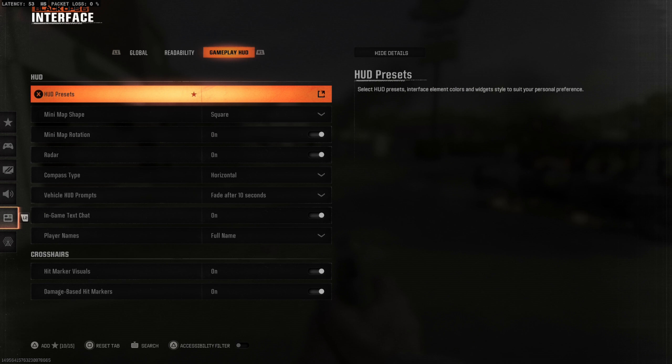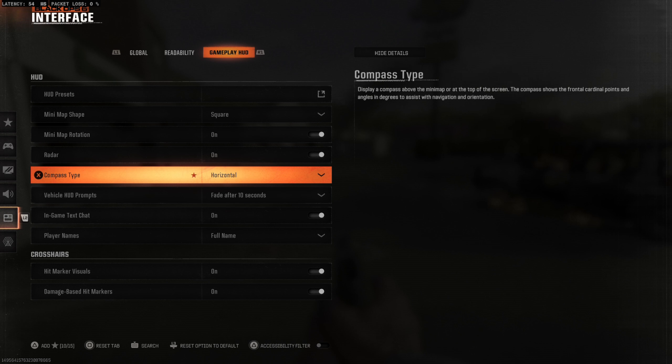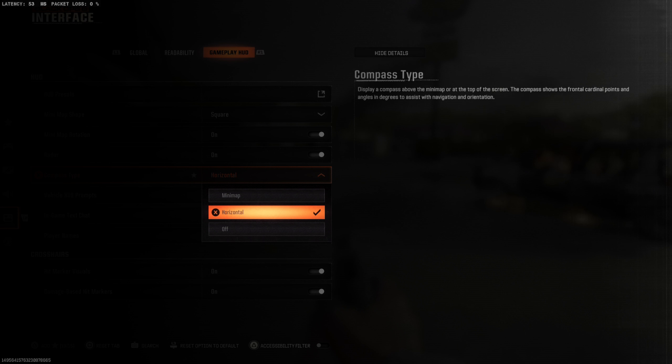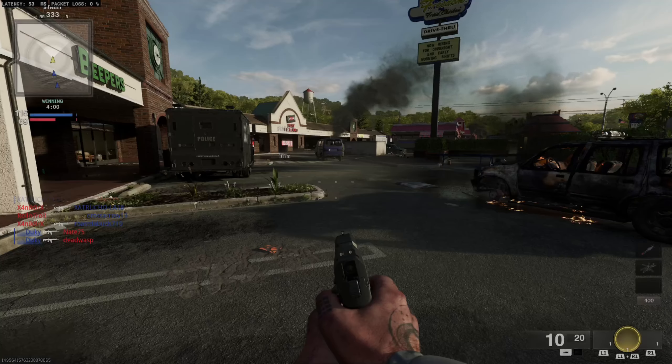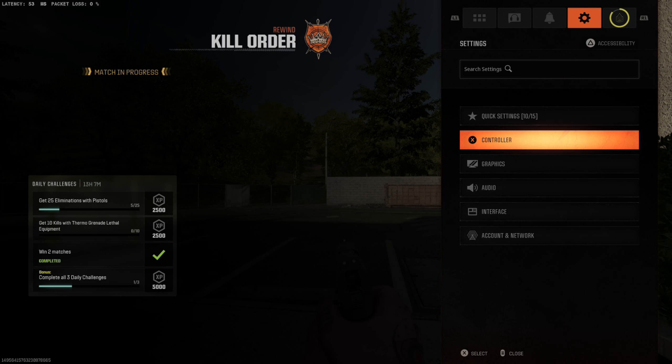By default this is just set to your mini map. What you want to do is press Options, tab over to Interface, go to the Gameplay HUD, and press R1 to tab over to it. We are looking for the Compass Type — switch this over to Horizontal. The default is mini map.